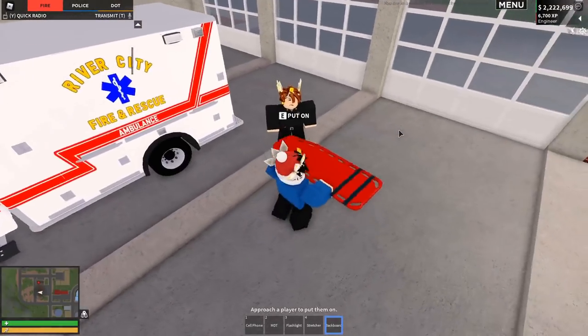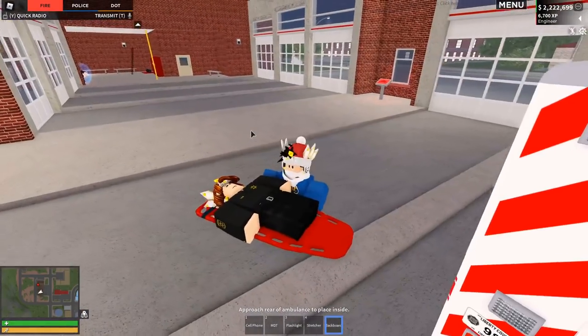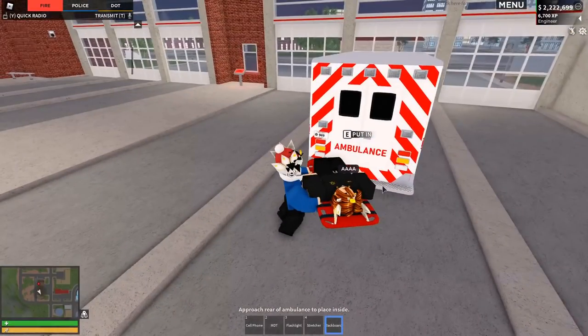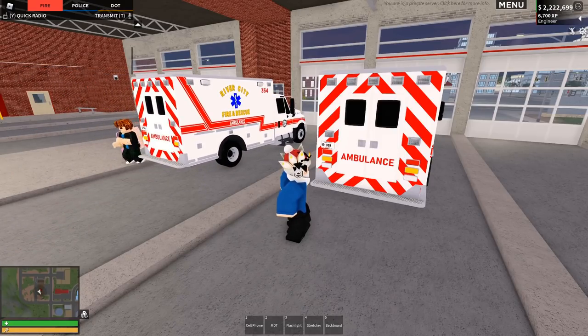We also have a backboard — I want to see how this works. Ollie, if we go ahead, it says 'awaiting response', so you have to get a response to use this. Once Ollie actually responds, there he goes — he's on the backboard. It'd be cool if two people could carry this, but still really cool. Then we can put him in there. So for medical revival, every time you get killed you'll see a pop-up on your screen.